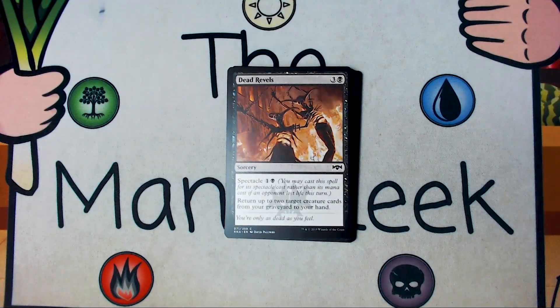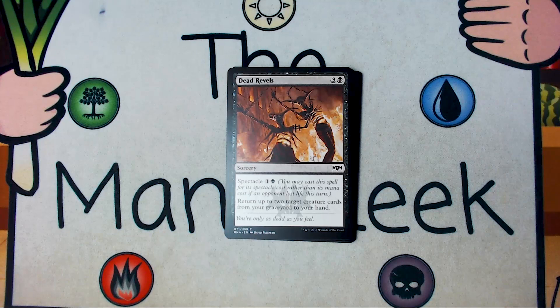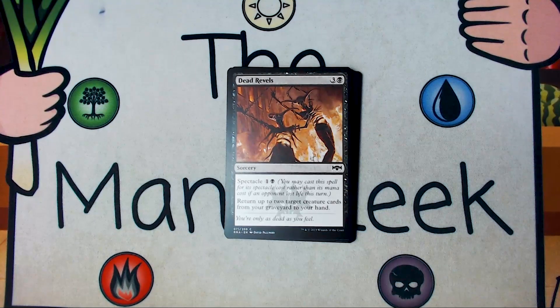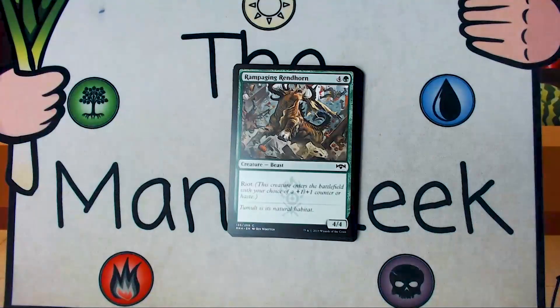Up next is Dead Revels. Dead Revels is three and a black for a sorcery to return up to two target creature cards from your graveyard to your hand. And of course, if you've spectacled, you can pay one and a black. Totally fine card, a little tiny bit above filler level. I typically like to have one. If it's two creatures, I'm usually pretty okay with it, especially for two mana, but not ever a first pick.